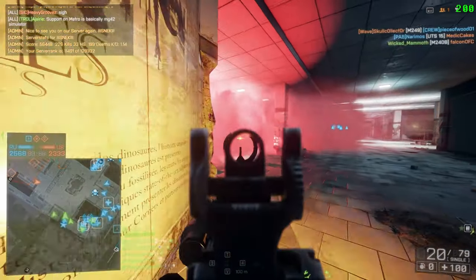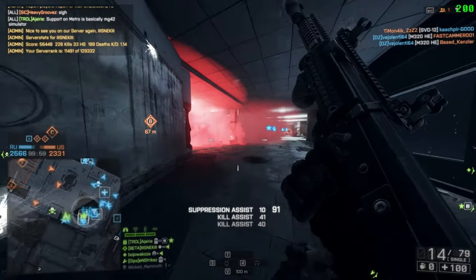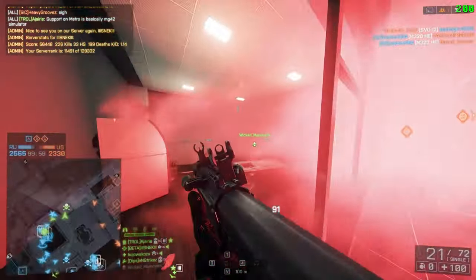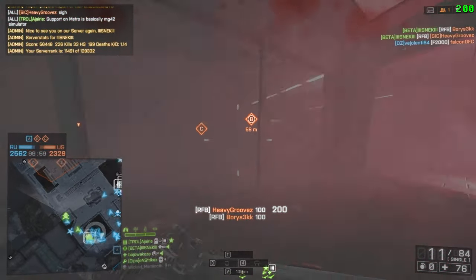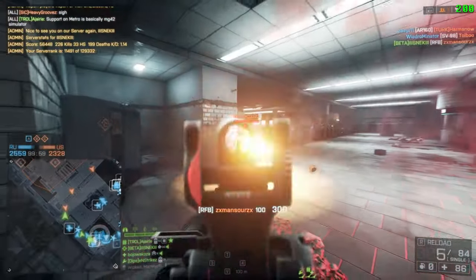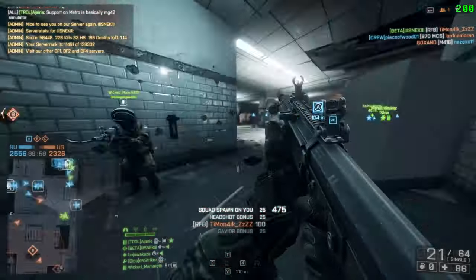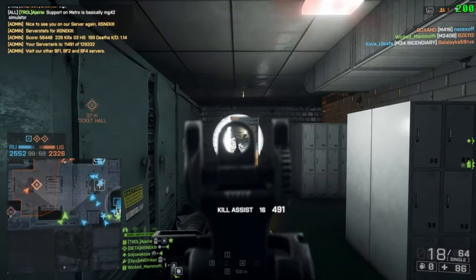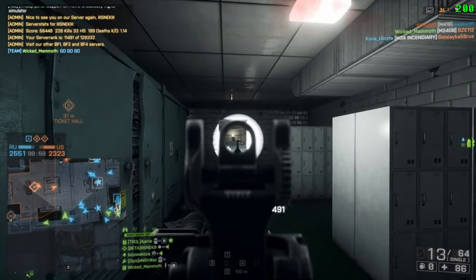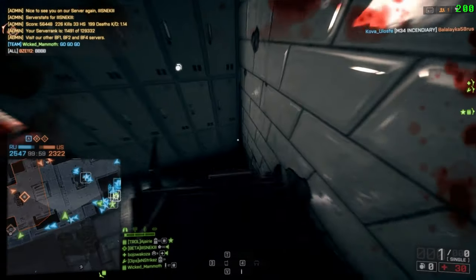Now we're going to talk about the RFB. The RFB is a gas operated semi-automatic rifle manufactured by Kel-Tec Industries in Florida. The rifle is fully ambidextrous and is chambered for the .308 Winchester cartridge. In Battlefield 4, the RFB comes with a standard 20 plus 1 round magazine. It can fire up to 260 rounds per minute with a maximum range of around 3,000 metres. The RFB has a unique forward ejection system which gives it its name — spent casings are ejected into a tube over the barrel and then gently dropped out of an opening near the muzzle.